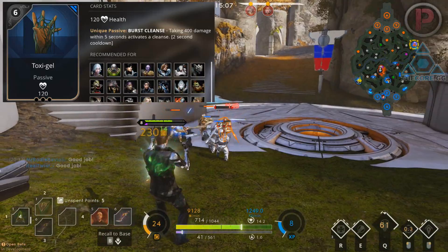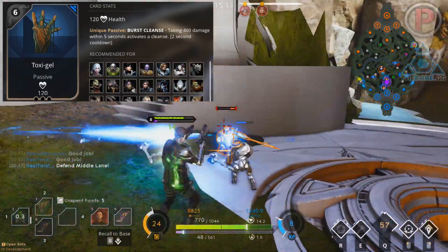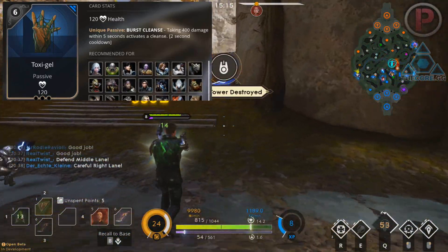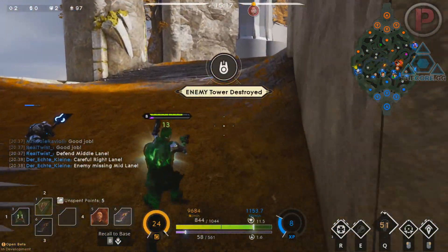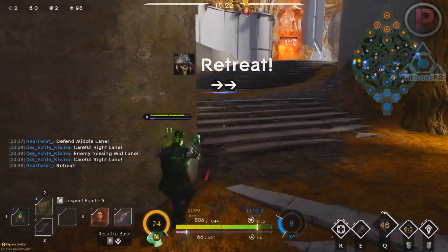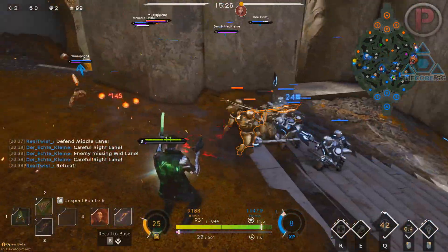Toxigel if triggered will cleanse most things — stuns, roots, slows, phases, blind, burn, poison, bleeding, even Muriel's damage over time ability Hive, but her mark will stay on you so she can still ult you. The main reason you'll want to use it is for hard CC abilities, but all those extra cleanseable debuffs could be handy too, especially Muriel's Hive.